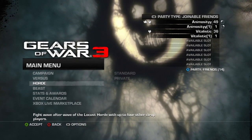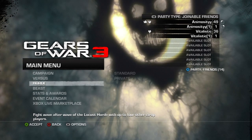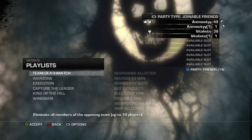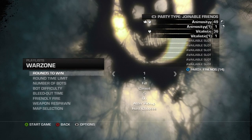First off, you're going to want to get a friend in here. I have a Vitalistic in here, and then you're going to both put on a split screen. You're going to want to come over to Versus, go to Private, either War Zone or Execution, whichever one you prefer — same thing.